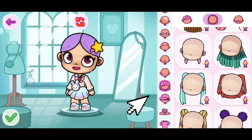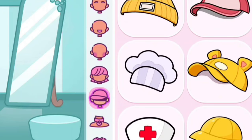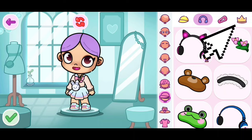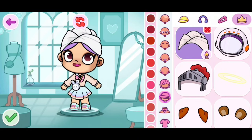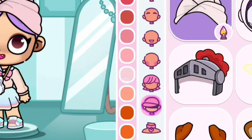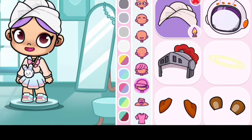To remove any hats, click on this icon. Then just click on any random hat and remove it. Click on the crown and then we are going to keep scrolling until we find the towel. You guys can color it by clicking on the colors on the side — there's many different colors. But of course, I want white. I just think that looks more aesthetic. Very simple and cute.